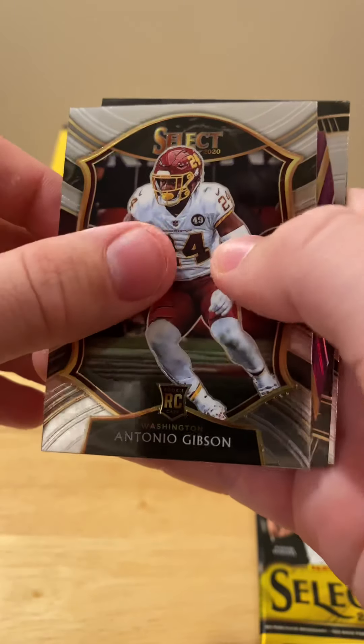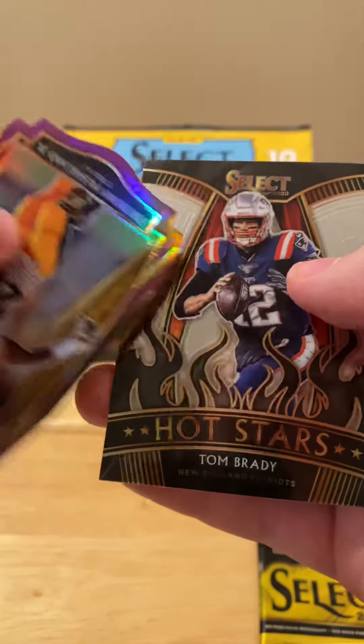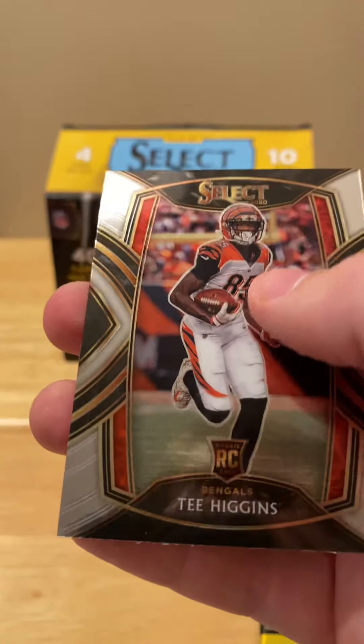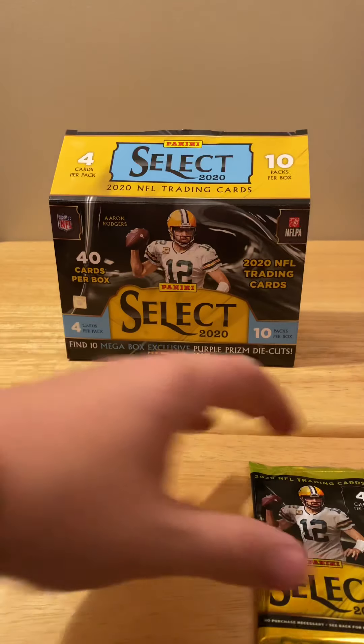Antonio Gibson, Anthony McFarland — not what we're looking for — Tom Brady hot stars and a Tee Higgins. Last pack, let's hope we can get something.